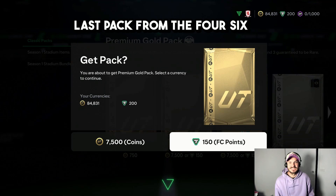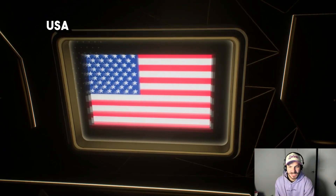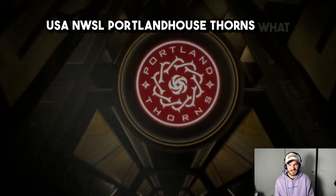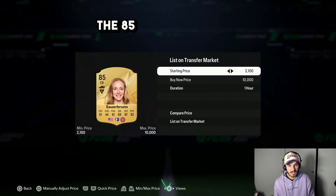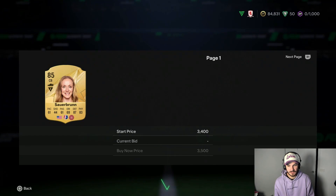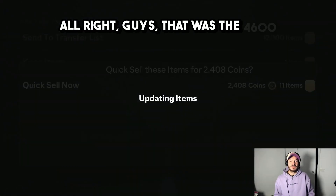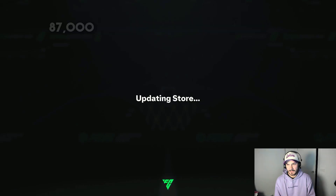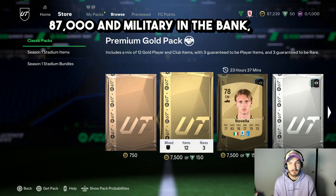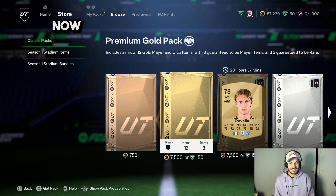Last pack from the 4.6k — come on, make it juicy. It's a center back, USA, NWSL. Portland, baby! 160k and a Xhaka walkout from 4.6k — that's amazing. Now let's get to the pre-order ones.